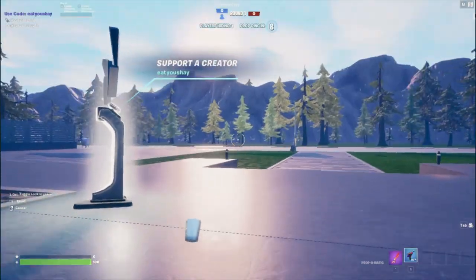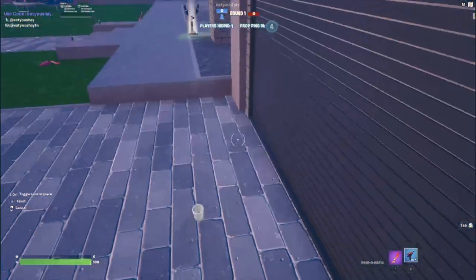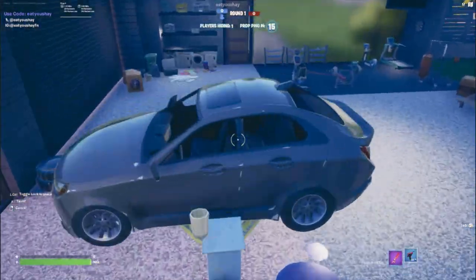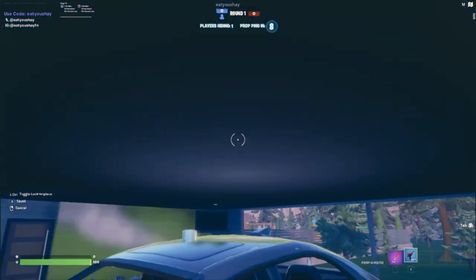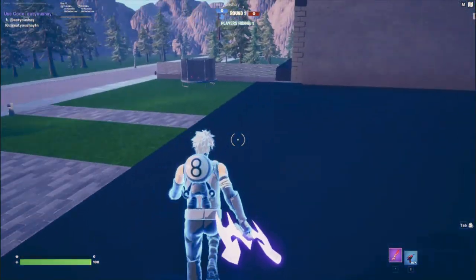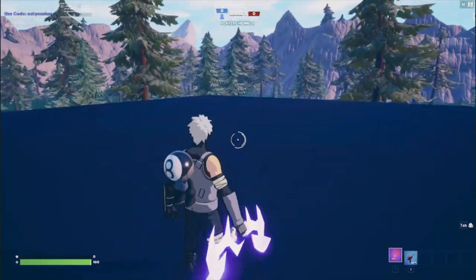Now I'm gonna show y'all the garage. I usually don't get this one first try even though it's easier than the roof. Jump right here on top of this car and you do the same thing you did on the roof — like this. I cannot get off of here, but you can just sit here, dance, do whatever you want.